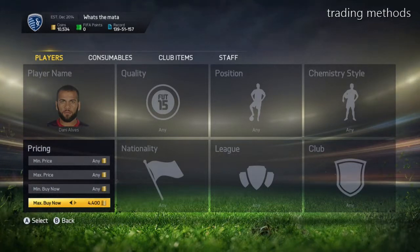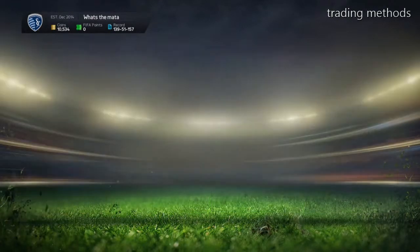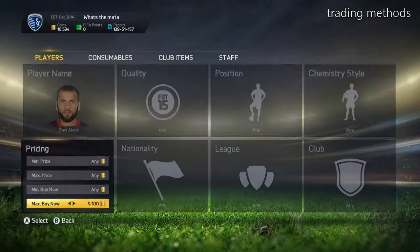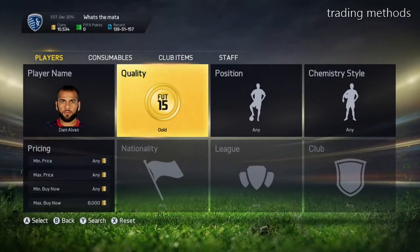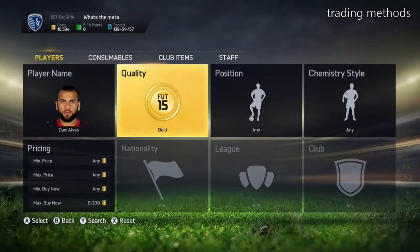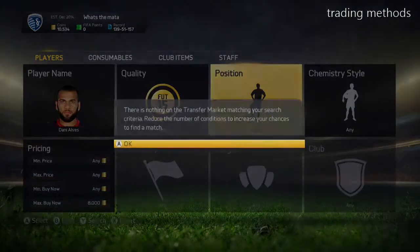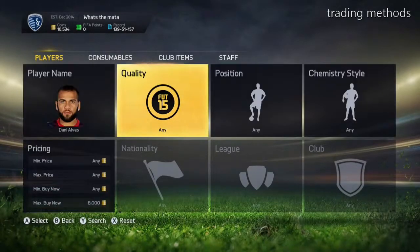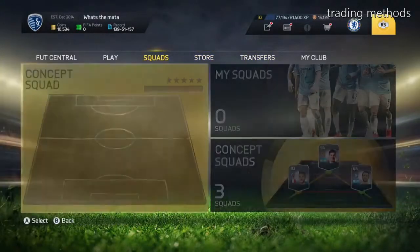You can make lots of coins easily. I like to do this with Danny Elvis because he goes for like 9k — you search at 8k and just keep searching in gold until you find one. I prefer to do it with Danny Elvis as it's easier, though you can also do this with Marcelo.